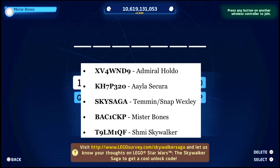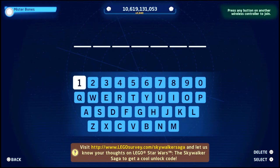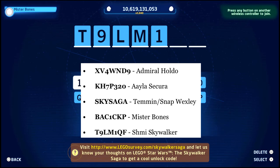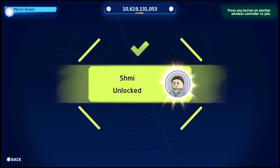This is the final one. The code is T9LM1QF — so T-9, then L-M, then 1, then Q-F. And that basically concludes all 19 cheat codes. If I get any more I'll put them in the description — I'm going to put all these codes in the description for you guys so you can see them.